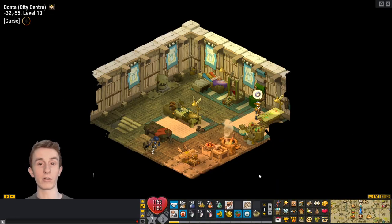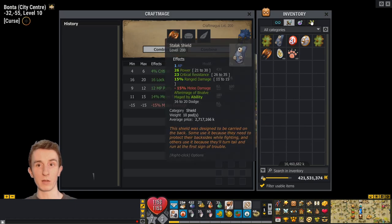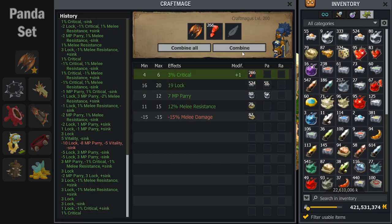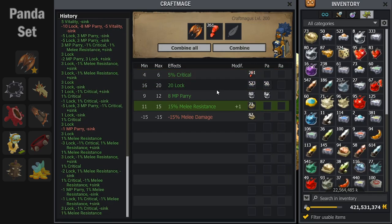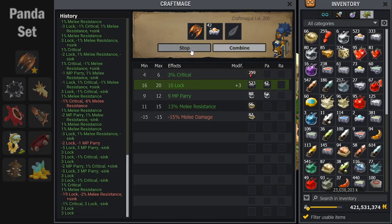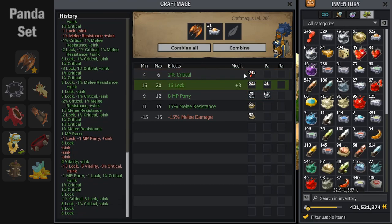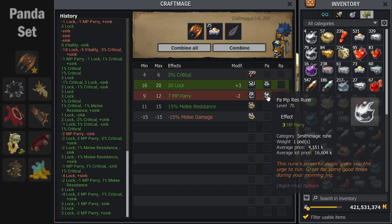I'm going to start with the Anorize Shield and throw the AP on that, since I'm pretty sure I want the AP on the shield. Maging for a tank panda is pretty unique because the mages can be garbage and still work. Since tank panda does no damage, a lot of the stats on items just don't matter. For this shield, the stats I really care about are the lock and the melee resistance, the MP parry, and the critical hits — I'm going to try to keep at least the minimums, but it doesn't really matter if they're not maximum or even good.